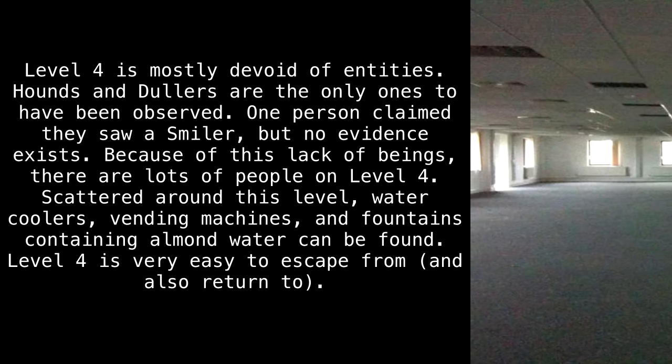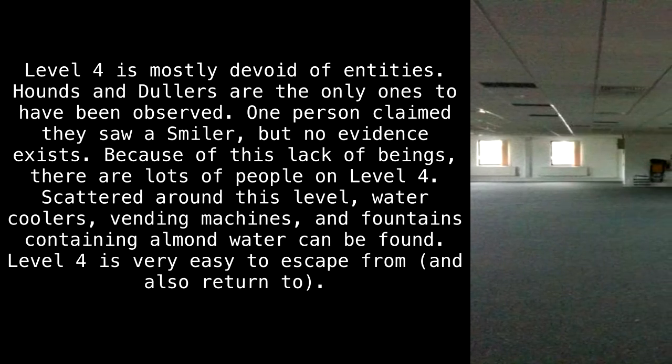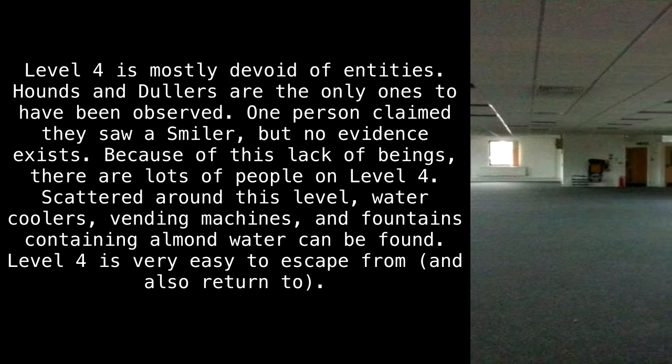Because of this lack of beings, there are lots of people on Level 4. Scattered around this level, water coolers, vending machines, and fountains containing almond water can be found.